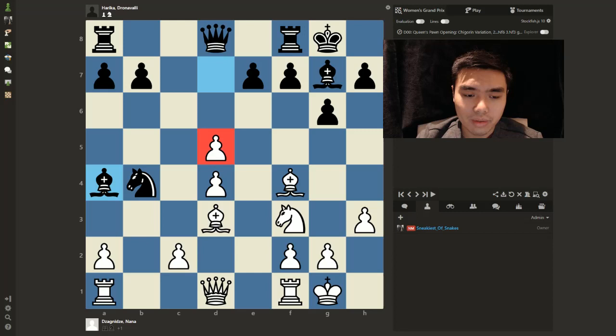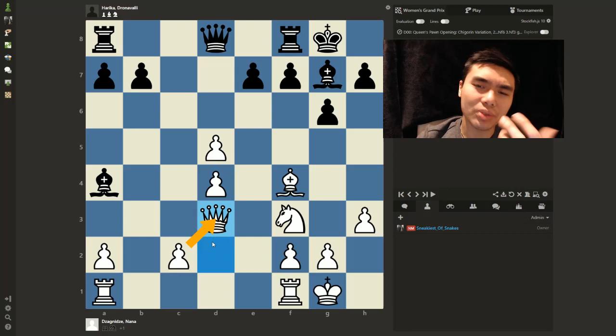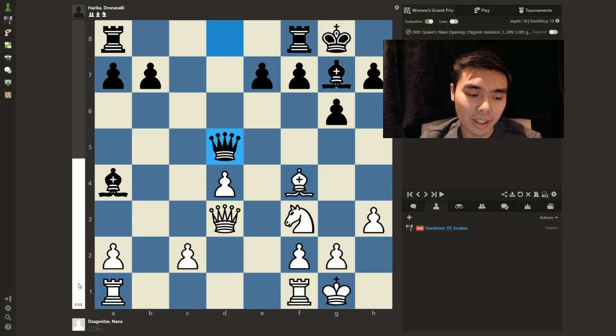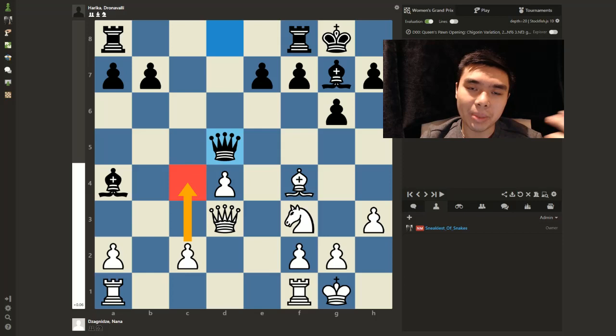What was played was Queen D2, telling the knight to make its decision — do you want to be on D5, or take on D3? The knight decided to take on D3, and the queen took back, because you don't want double pawns. After the queen took, checking the engine, the position is quite equal — only plus 0.04 to 0.17 — a slight advantage for White despite Black's active pieces and bishop pair, because of the hanging pawn structure. If Black can blockade this structure, Black will be better.